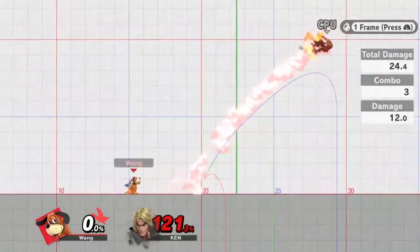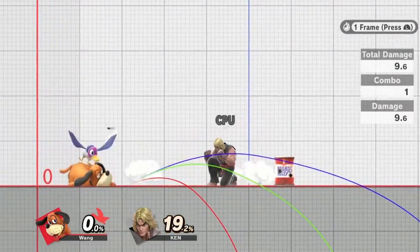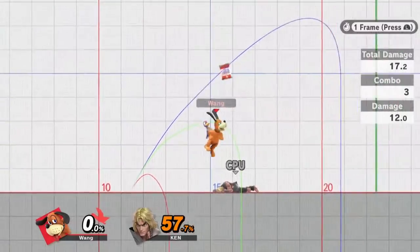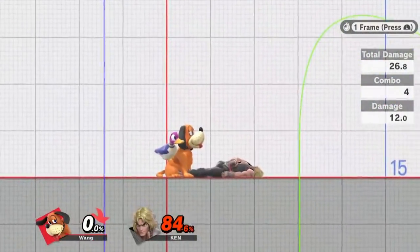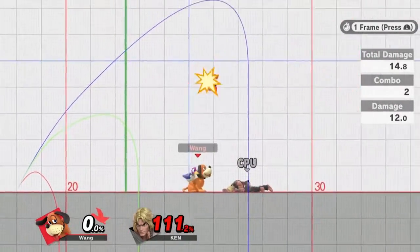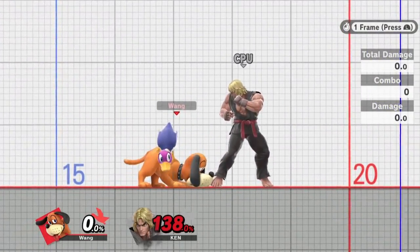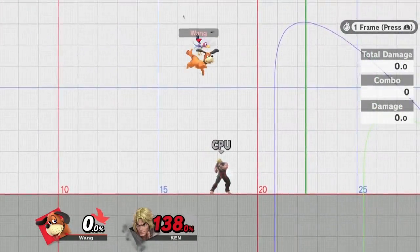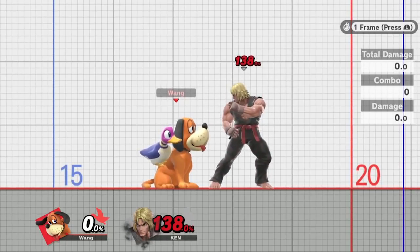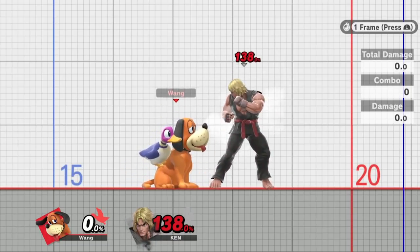You can set up the can and then hit with down tilt to get a bear-can combo effect with the can behind the opponent. You're able to get some really nice combos off of that — especially if they're DI-ing towards you so they'll be closer to the ground. Down tilt is really good for combos now.